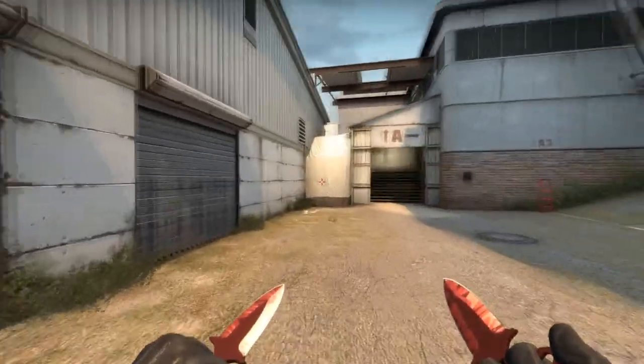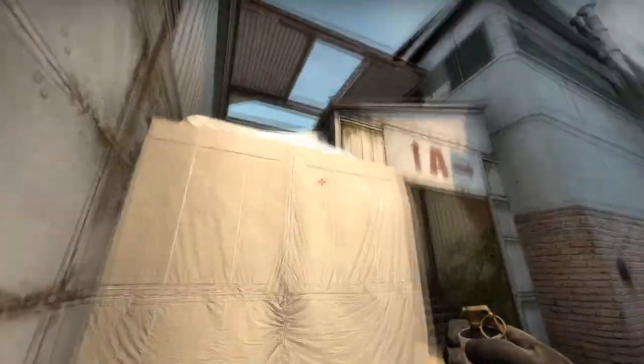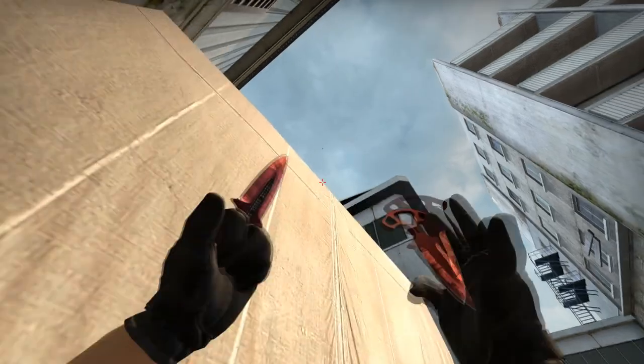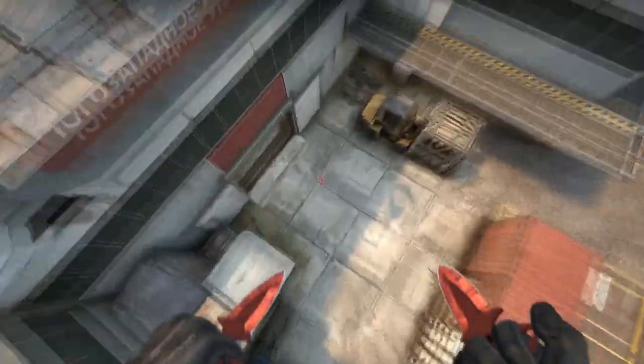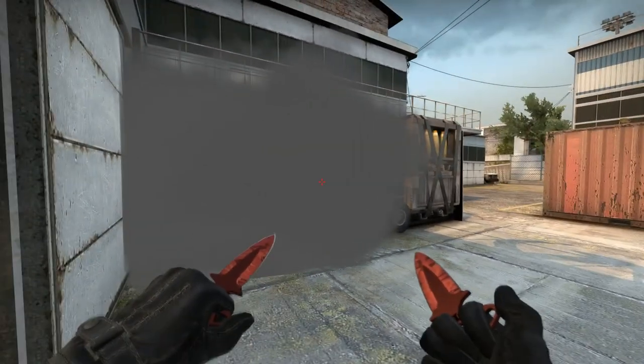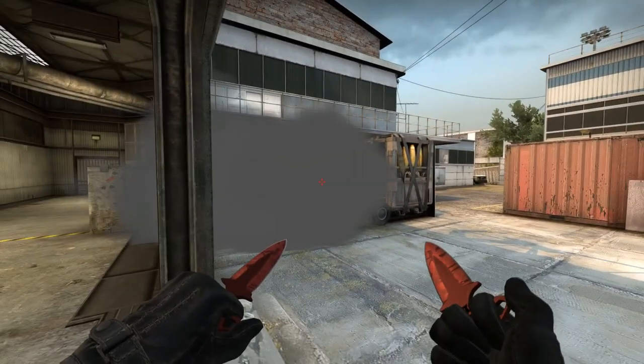Alright, so the third smoke is an optional smoke — you don't have to throw this one. You see that dark line again; you're gonna aim exactly above that dark line and jump throw again. This smoke will land exactly on forklift. Again, you can molotov it off, nade it off, or even pre-fire it off. The danger is there's a light gap on the right side, but it is a perfect smoke if you throw it right.